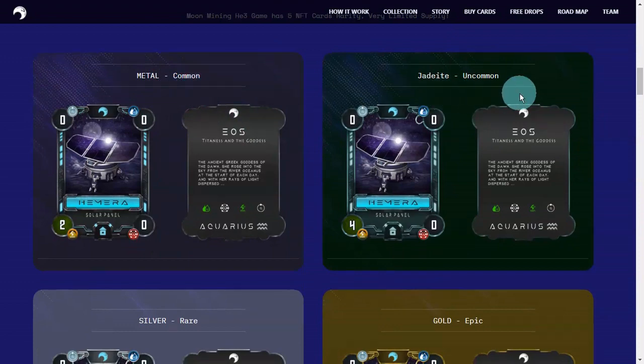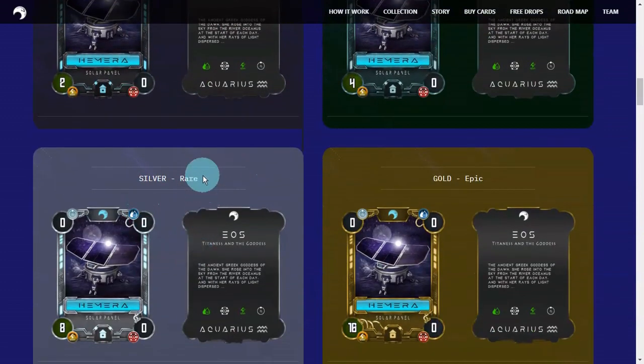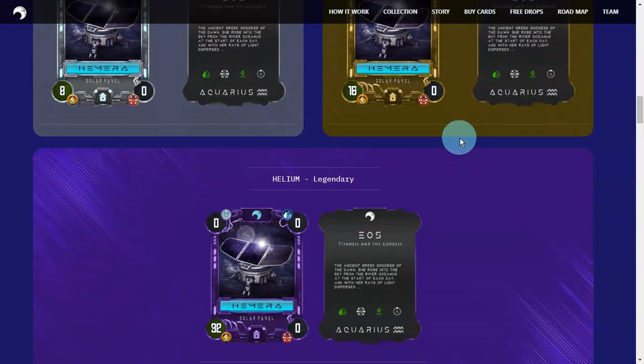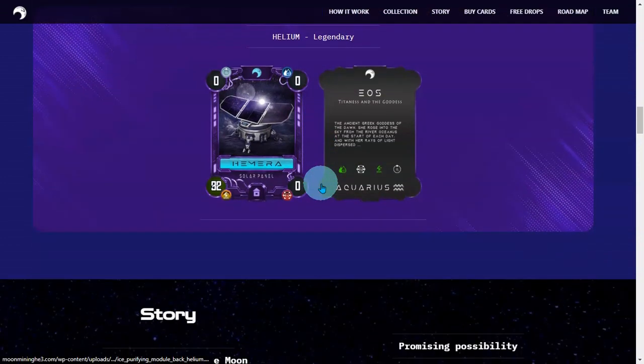They have common, uncommon — you can distinguish them by their colors. Something black, something green for uncommon. And then the rare, silver, epic gold, and lastly helium — the helium legendary is the highest rarity.